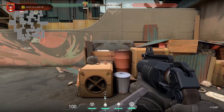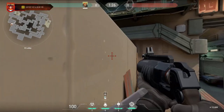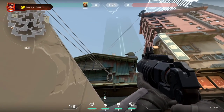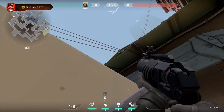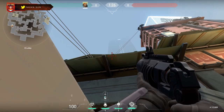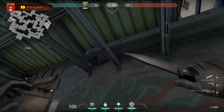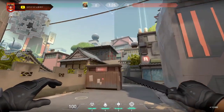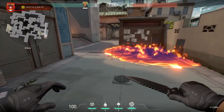For the next one, also for point B on Split, get on top of this ledge and hug this wall. Look up and keep moving forward until you have this much of the upper roof remaining, then aim for this spot right over here, and it gets that right side peek.